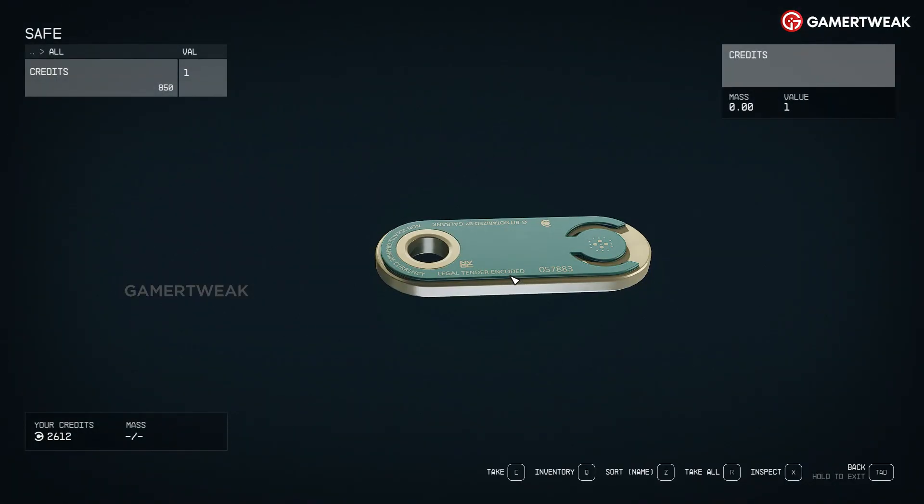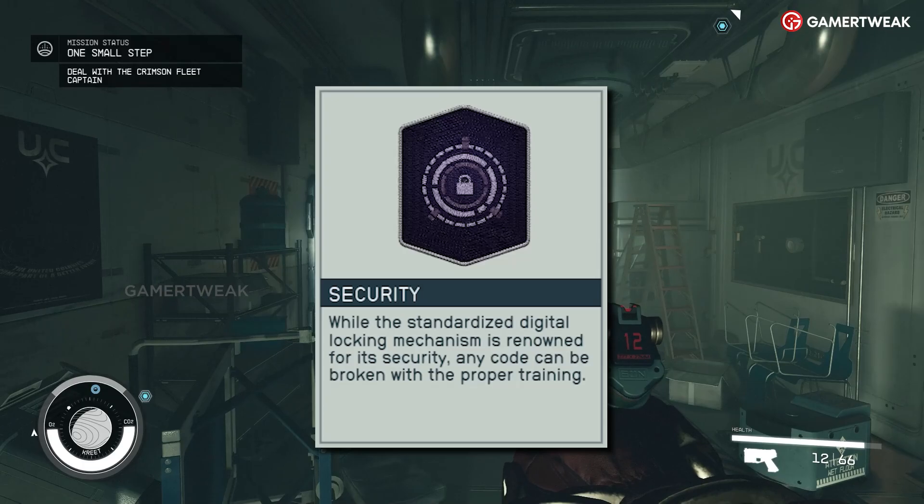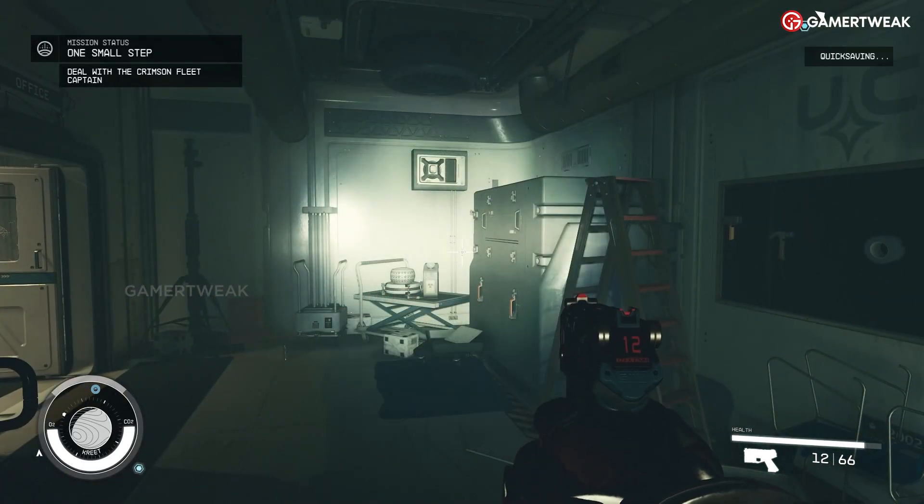For more complex locks, it is recommended to upgrade the Security skill to ease the process. That's all for this guide.